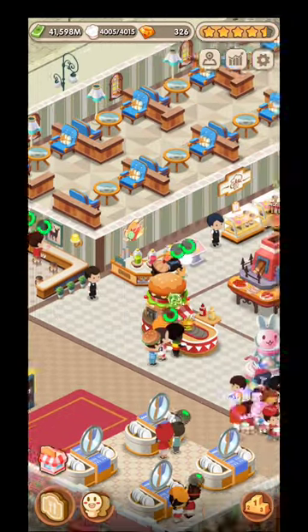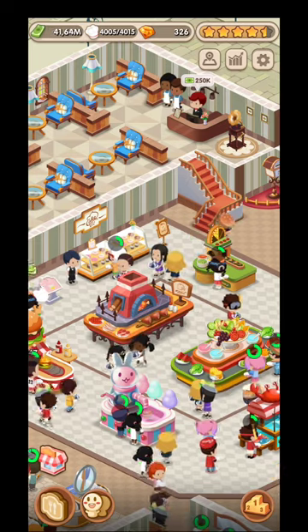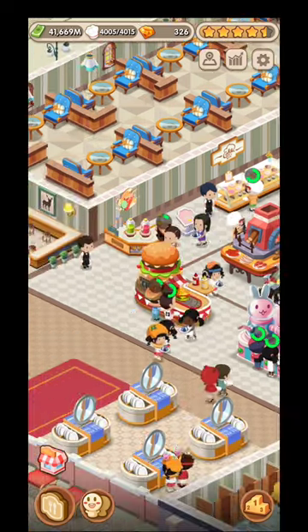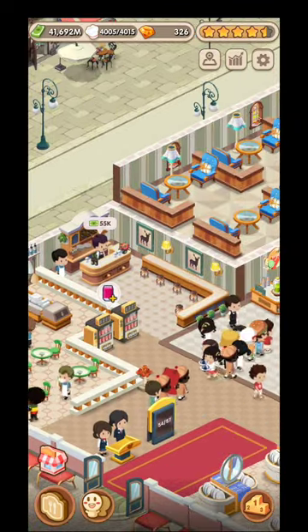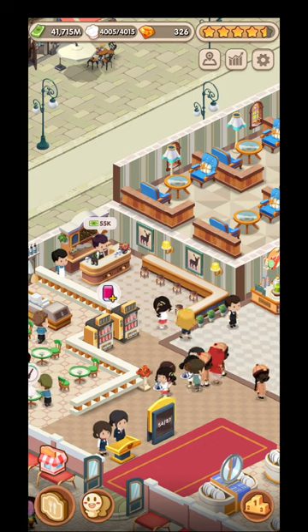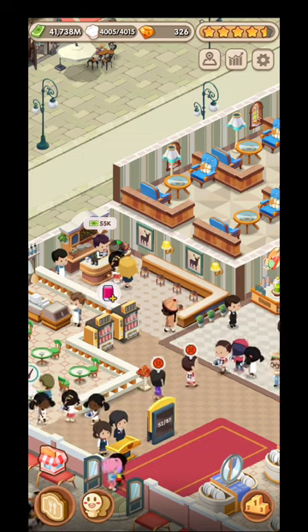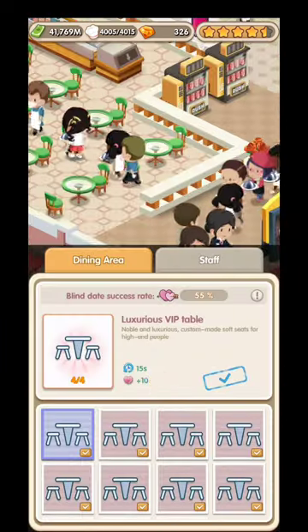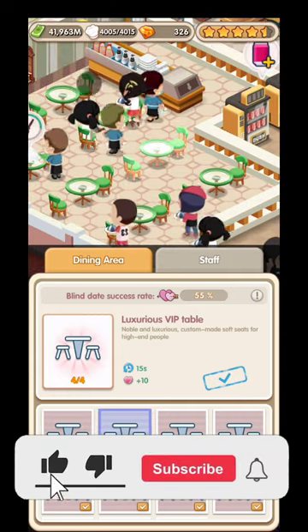The idea is that this is a buffet. Your clients will come, they're going to pick up different kinds of food from these tables, and eventually they're going to find a spot in the restaurant. Depending on how much you operate, you're going to be able to increase the number of seats that your clients have at their disposal. You're also going to be able to do more upgrades in order for them to spend less time at the table.